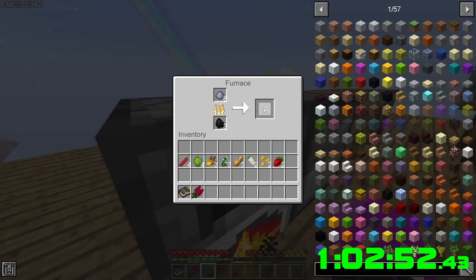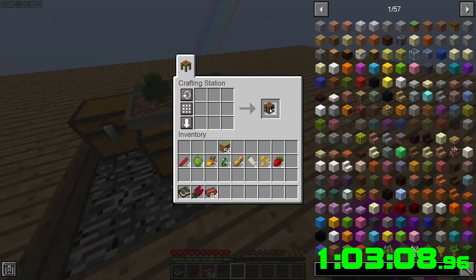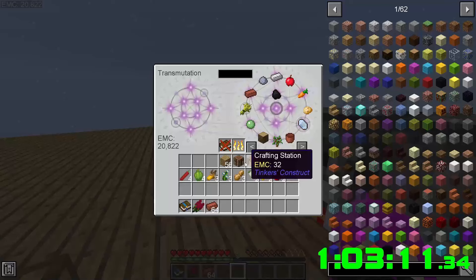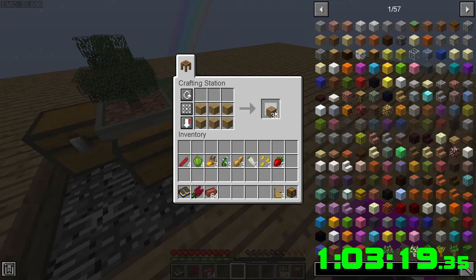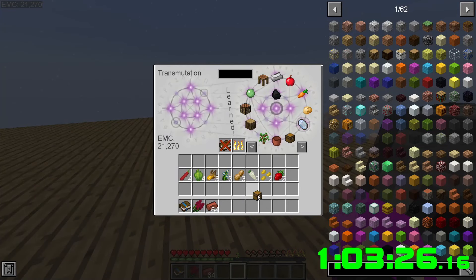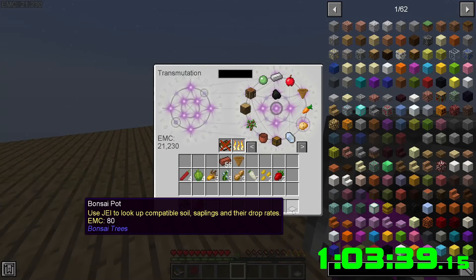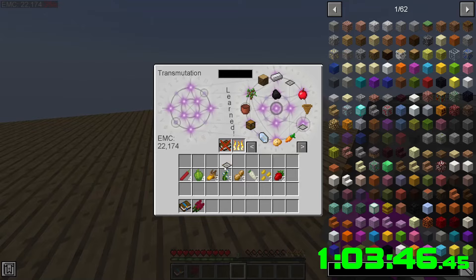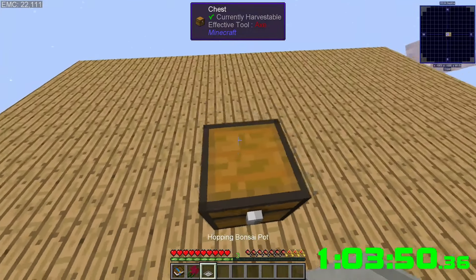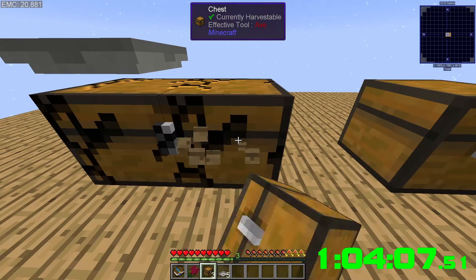We're gonna craft two of these and put them in here — chest, door, pretty much everything we can, chucking it in here. Grabbing a chest, wood, wood, hopper, bonsai pot, and whatever this is — the hopper bonsai pot. Now we can throw a bunch of them down. Oh this is gonna suck because you can't place chests next to each other.